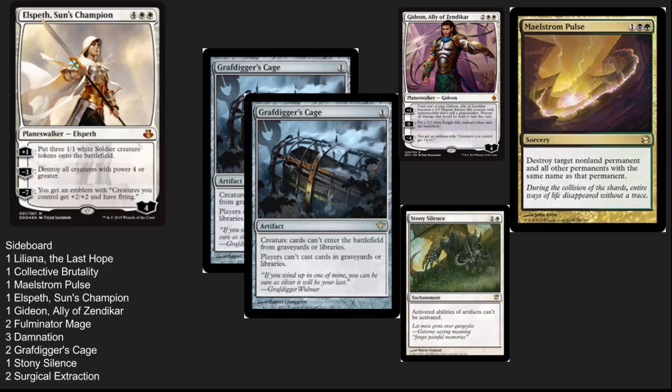The non-black sideboard cards are also very important. Maelstrom Pulse continues to be premier removal. Stony Silence is one of the best answers to Affinity out there. Grafdigger's Cage — that card needs a reprint. I think we're going to see it next summer. It is expensive but very strong, especially against decks that are trying to utilize their graveyard heavily. Gideon and Elspeth are wonderful planeswalkers that stick on the board after a board wipe and let you take over the board position. Very strong sideboard here.